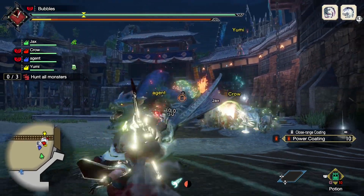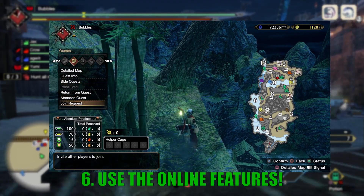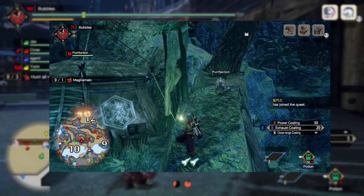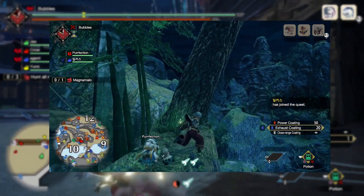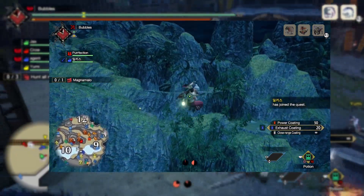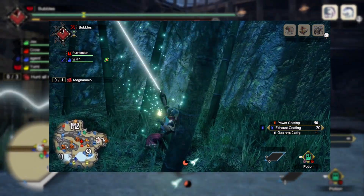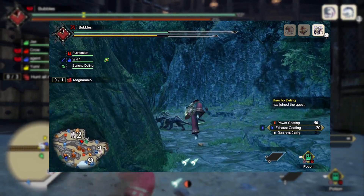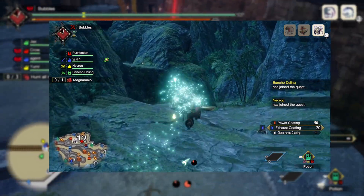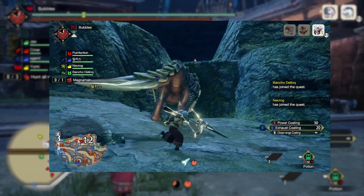Tip number six: do not be scared to send out an SOS flare. There's nothing worse than putting down an amazing game because it was too hard. If you are struggling with a monster — and this is something I very commonly see in difficult games like Monster Hunter and Dark Souls — get help. It will not only help you in the hunt, but you can learn things from other players, and it just keeps you playing the game and having fun. On top of that, you can always go back and try to solo it if it gets on your mind.